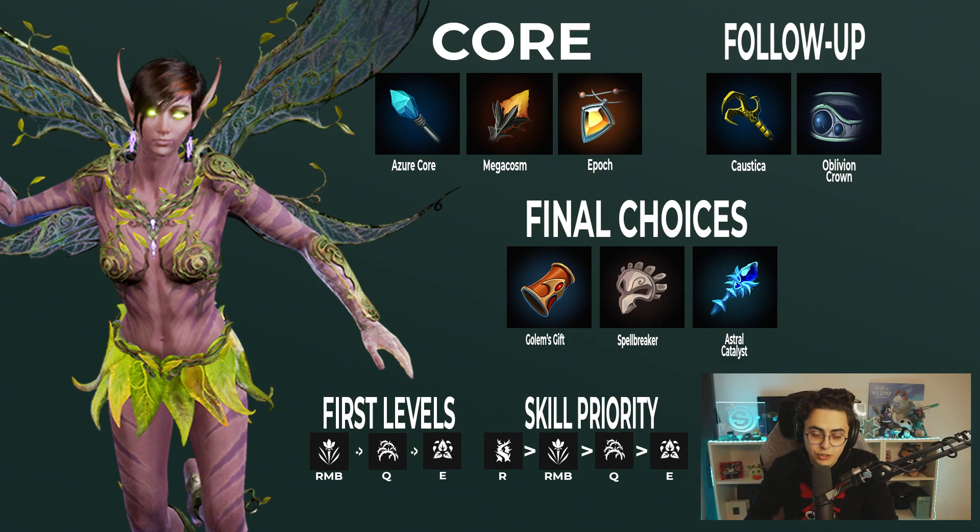I think her wave clear gets really solid really quickly, so I honestly think that she is the best mid right now. Today's build we're going to be doing Azure Core into Mega Cosm. This is kind of the other core — in the last video I talked about Combustion Raid Leggings when I was playing Countess. This is the other core that I really like right now, which is Azure Core into Mega Cosm.